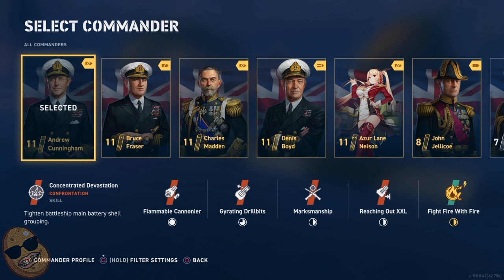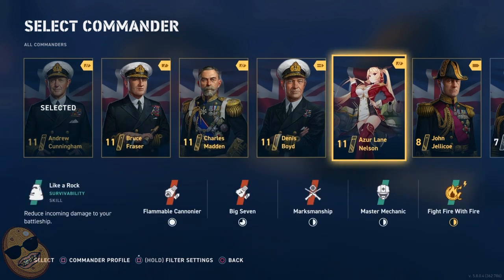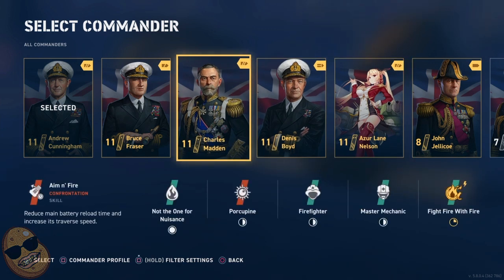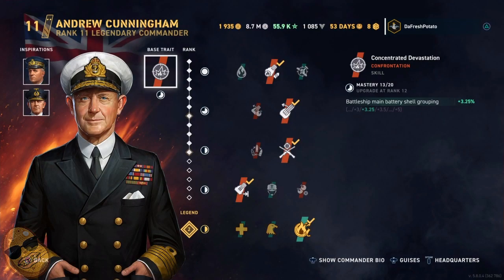It's very frustrating and I tried everything — different commanders. I put Cunningham on there for a full-on accuracy build. Then I went to Azur Lane Nelson to see if that would work — also an accuracy build. Then out of desperation I went to a brawler build with Charles Madden. Nothing helped. None of it helped. I went back to Andrew Cunningham again, full accuracy build, with Iotino and Celiac for the extra damage on the AP shells. Still nothing.